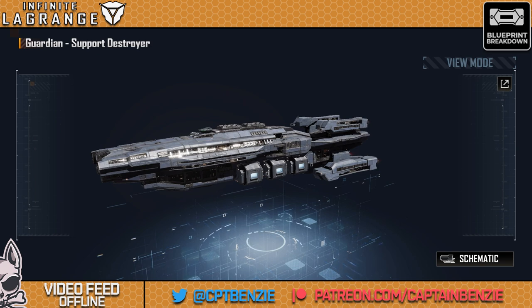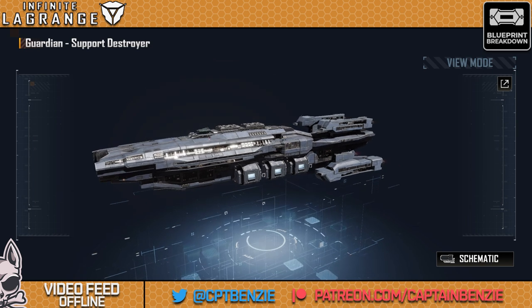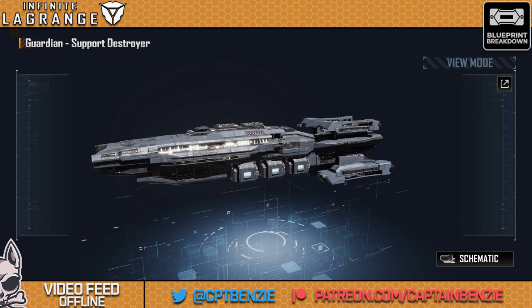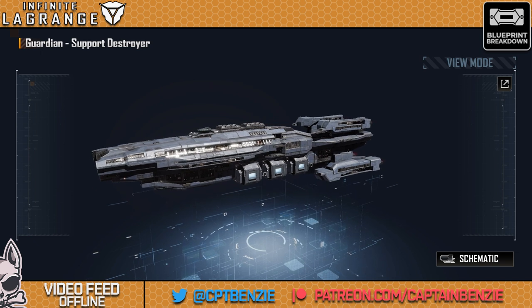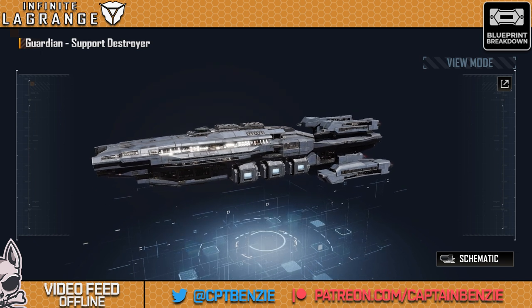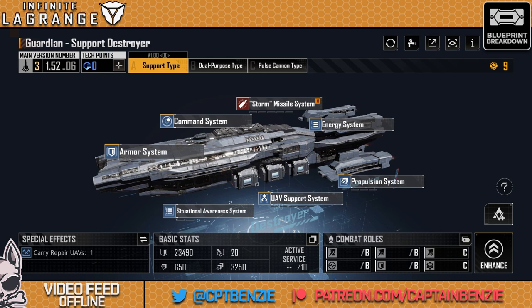I love Frigates and Destroyers — I build entire fleets out of Frigates and Destroyers, even before the recent buff to them. They're pretty much the ships I focus on throughout most of my time in Infinite Lagrange, basically until we hit Radiation Zones and I have to skill out of them and start building other things. But in today's Blueprint Breakdown video, we're going to be taking a look at the Guardian, because at long last I have all three variants of it, and I actually think this ship is really worth talking about.